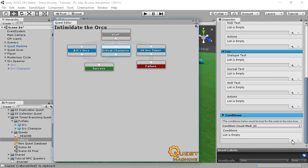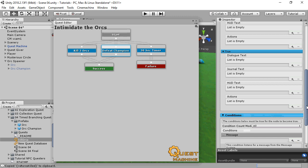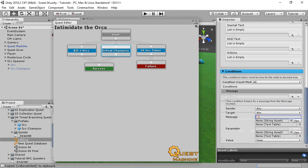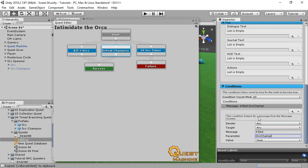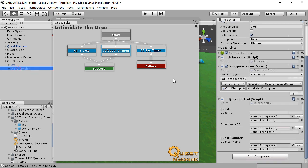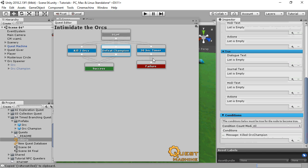On the DefeatChampion node, we'll use a Message condition and listen for the message that the OrcChampion sends when it's destroyed. That node will also lead to Success.